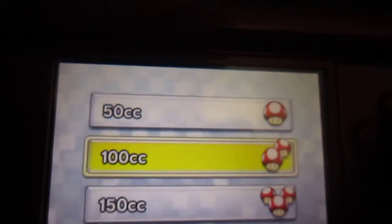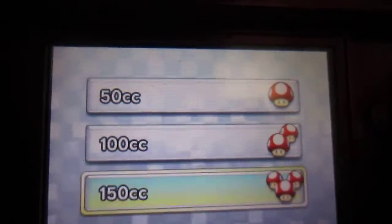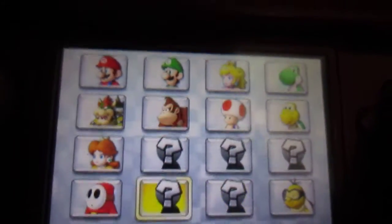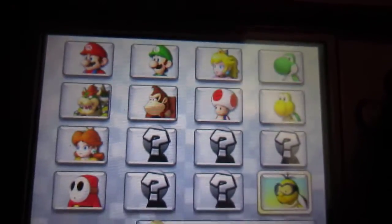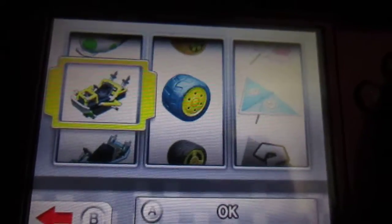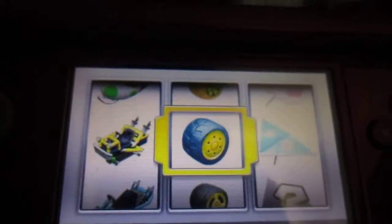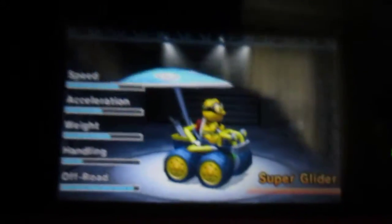The options are 50cc, 150cc, and 100cc. I will be doing 150cc. There are many characters I will choose - I have unlocked a few of them, and I will choose Lakitu. As you can see up here, there are cart options. I choose the Bull Buggy, the Monster tires, and the Super Glider.